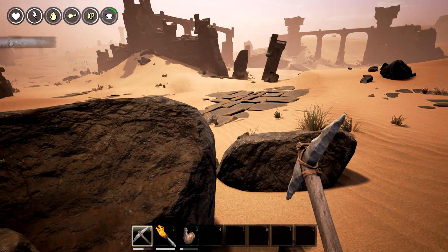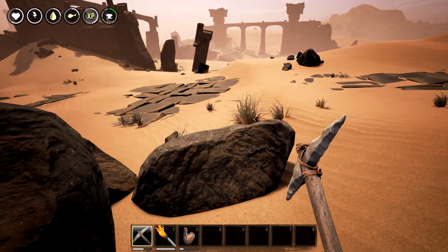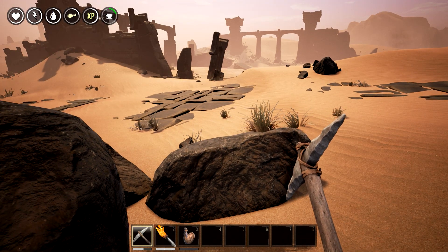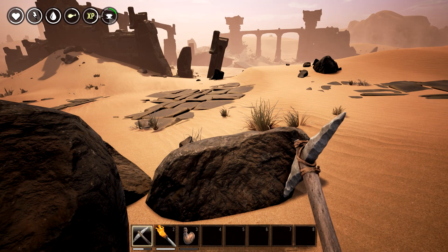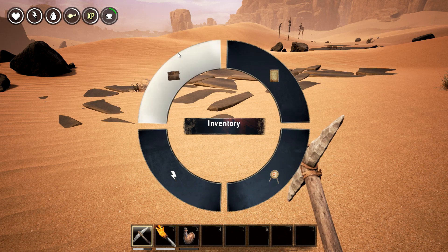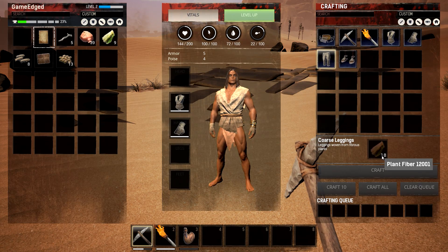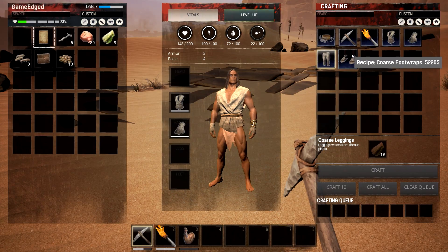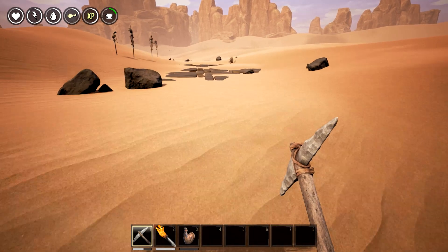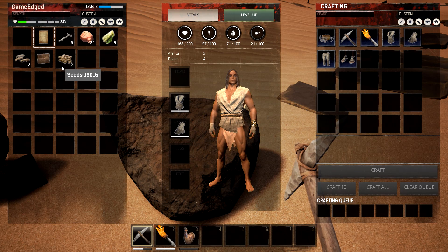We'll use three water - there we go, now we're back up on water. Let's use three again to fill up - make sure we're at 100. Now it's empty so I'll have to find some more water. That's going to be a tough thing to find. Let's see what else we can craft - I'd like to get at least some clothes on.